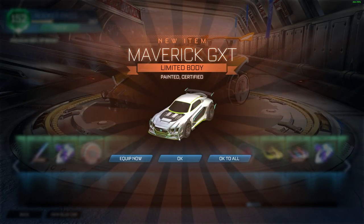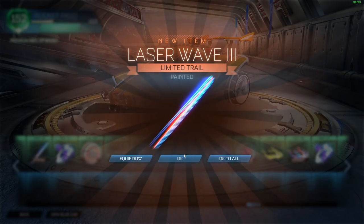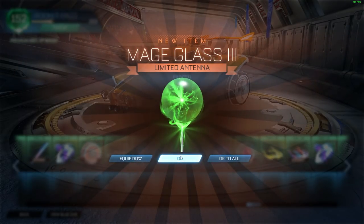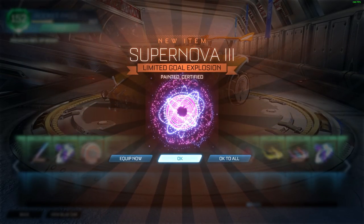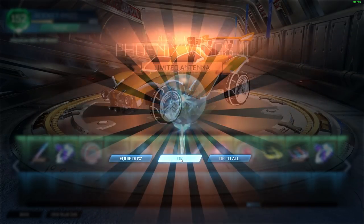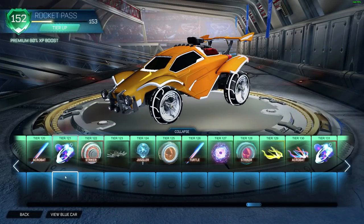Nope, nope. What is this — lime? Looks like lime. Not bad. Phoenix Wings — nope, nope, nope. Oh no. Oh let's go! Okay so I got three painted goal explosions this time, which is not bad. I think that's probably the end of my luck for that one. I purchased a lot of tiers.